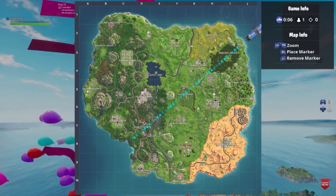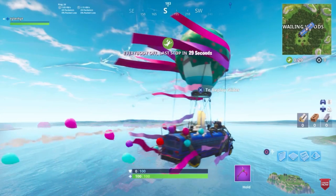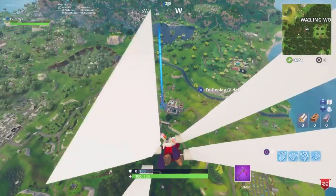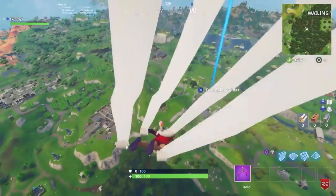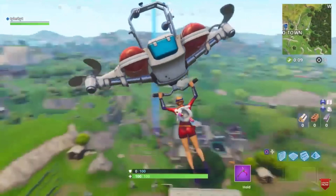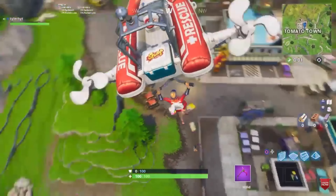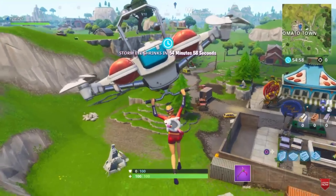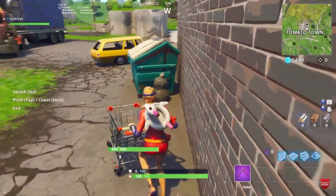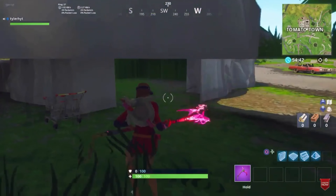Basically, how do you do this glitch? You need a shopping cart. I recommend going to Tomato Town, Retail Row, or Wailing Woods, because those are the only few places I know that have shopping carts. So let's go to any of those places. Just land. I believe it's glitched though. A shopping cart at the time — that can be a glitch. See how it glitches? I don't know why, but it just randomly glitches. You get a shopping cart and basically you are under the map now.